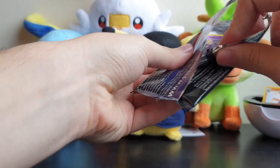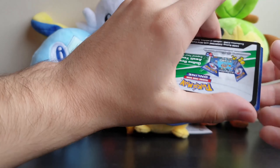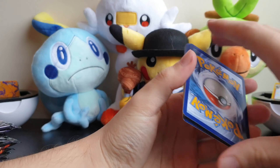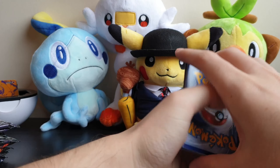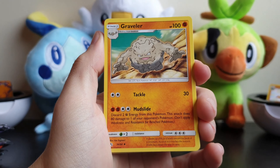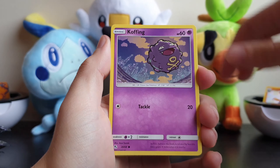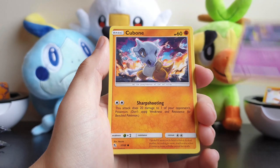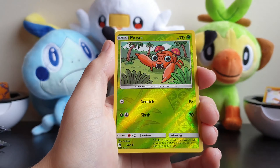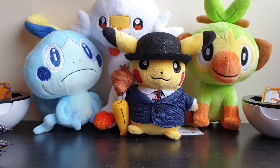Look at these packs - this is like the worst opening ever. Can you not get the pack to stick onto you? That is the goal. Alright, so we have Energy, Graveler, Farfetch'd, Brock's Pewter City Gym, Cofagrigus, Ekans, Magikarp, Geodude, Paras, and an Electrode. Okay, not the best.